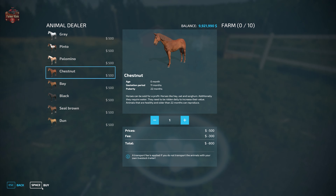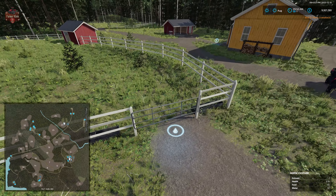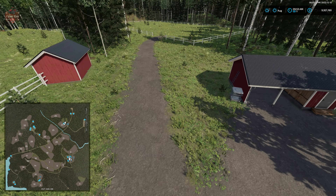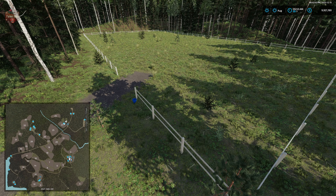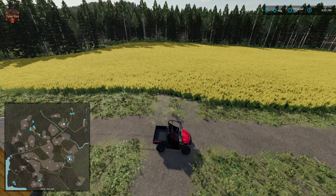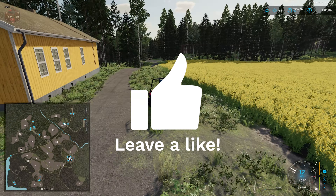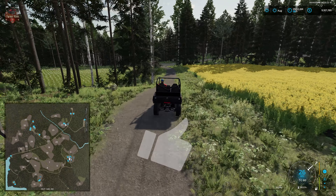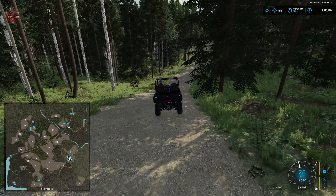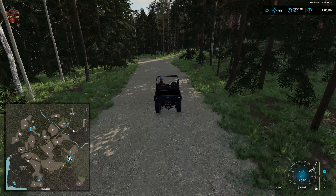The horse farm holds ten horses. We have a water point, a food trough, wardrobe, and sleep trigger at the farmhouse, a couple of outbuildings, and an exercise area. We can sell all of these structures if we want to repurpose the area. Across from that, a lane takes us back to the train sell point where we can rent the train.